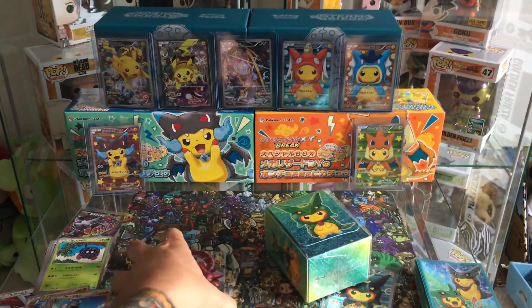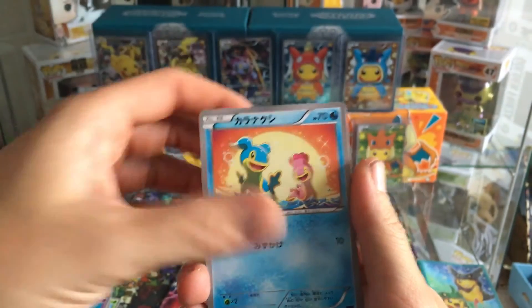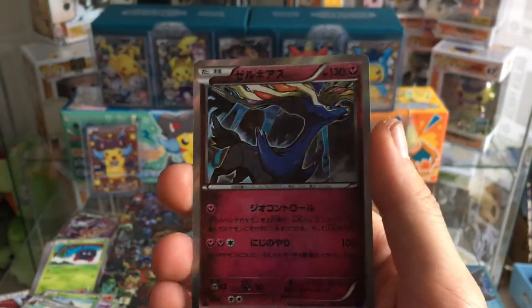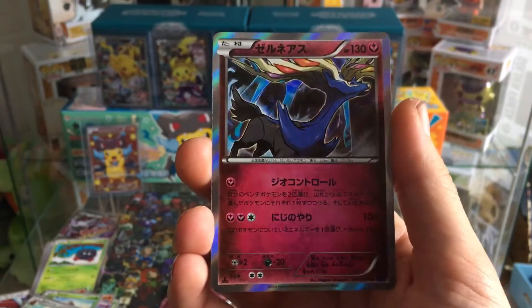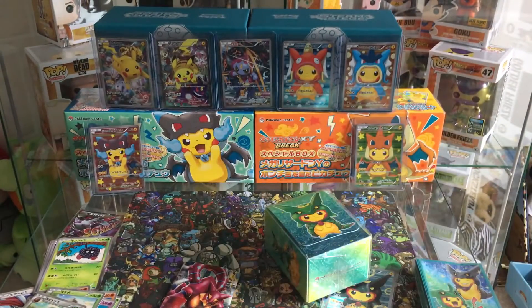Non-hollow again, two to go. I should have saved the Roaring Skies for last like the other videos — would have made a nice ending. But then — an Exeggutor hollow! Very nice, that's about the fourth one we've pulled. It probably looks even better in the Japanese version; the shiny edge just makes it that much more special. I might even sleeve that one — I really like that card.